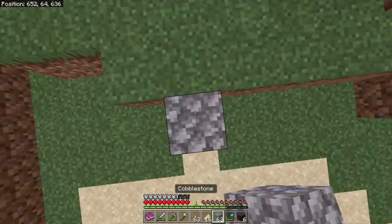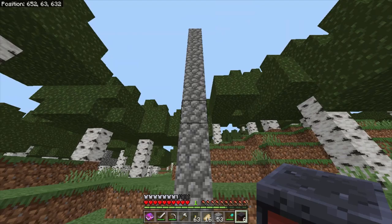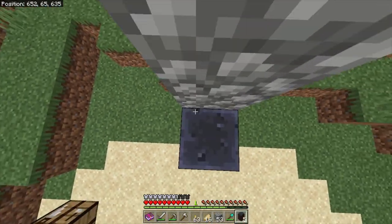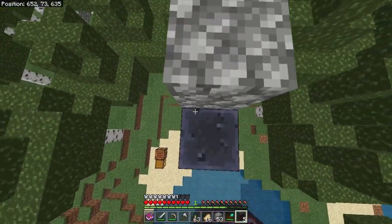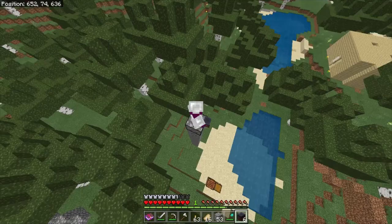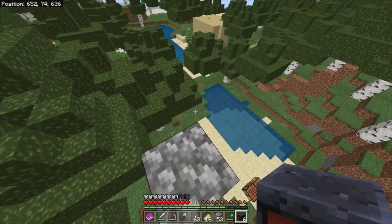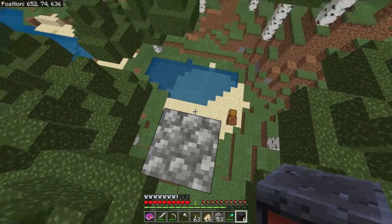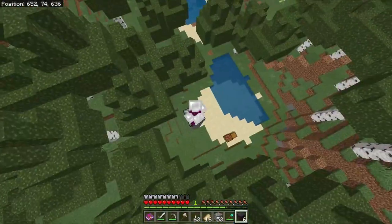If we build a tower right here, and if you're able to angle it right, you'll be able to climb up pretty much anything. And here we go — we just climbed up a tower without using blocks. And if someone else was watching us, to them it would just appear that we were floating up the tower because they won't be able to see this block.